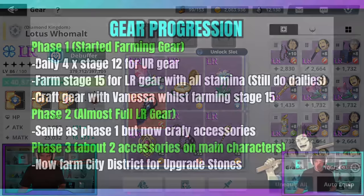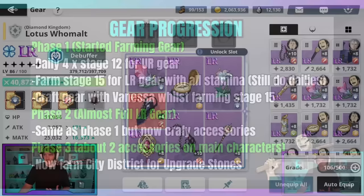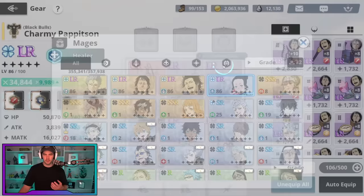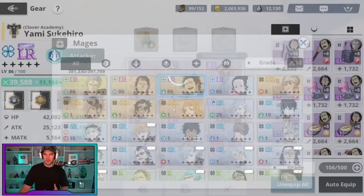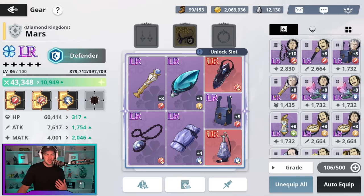Phase two is when you've almost got full LR gear. On my account, I'm almost at full LR gear on my characters — we're pretty well set up. The one that matters least to have full LR on, in my opinion, is the tank, because the tank's doing his job and he's already surviving. So you could honestly have a few less pieces of LR gear on the tank to move into phase two. But this is where I was comfortable on my account.